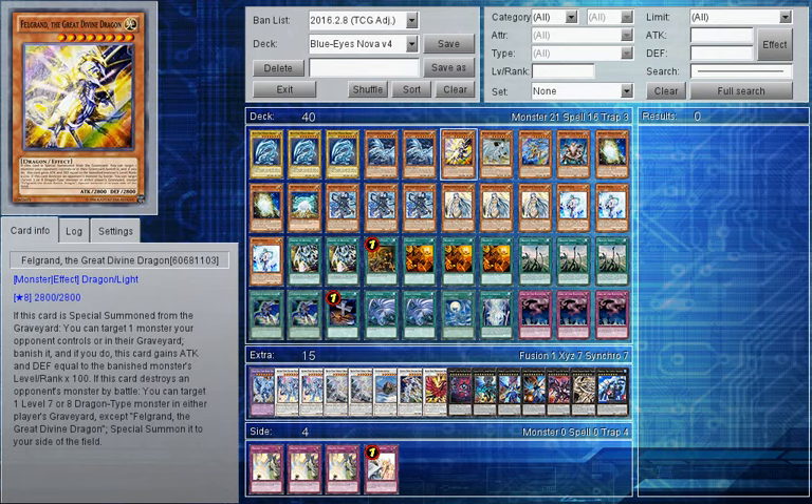Then we have one Felgrand the Great Divine Dragon. Felgrand has the effect that when it's special summoned from the graveyard, it can banish one monster the opponent controls or in their graveyard and gains attack and defence equal to that monster's level or rank times 100. This is quite effective - say you're going against Tellarknight opponents who want to get their Deneb back. You can use Felgrand to banish that Deneb and stop them recuperating their advantage. It also has the effect that when it destroys a monster by battle, it can special summon a Level 7 or 8 Dragon type from your graveyard. Felgrand has a lot of uses in this deck and it really works since it's a control variant - it can disrupt your opponent's play with Call of the Haunted.